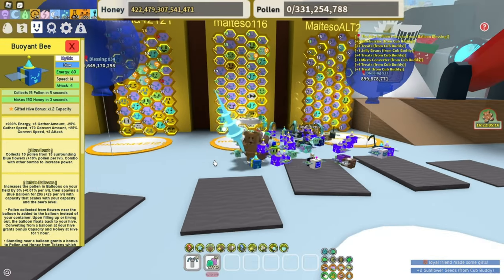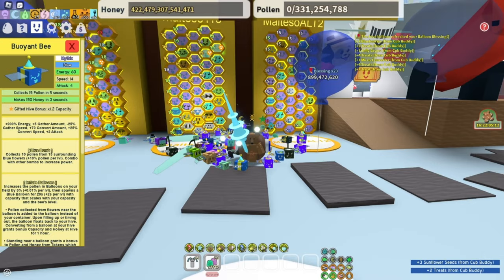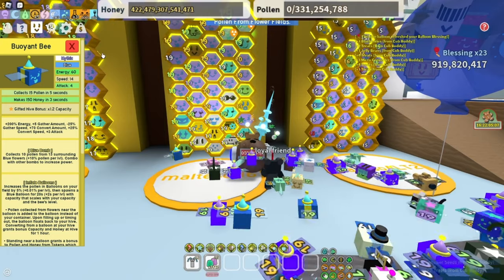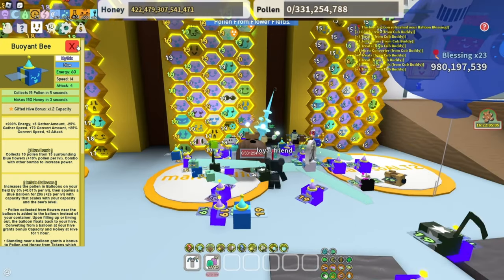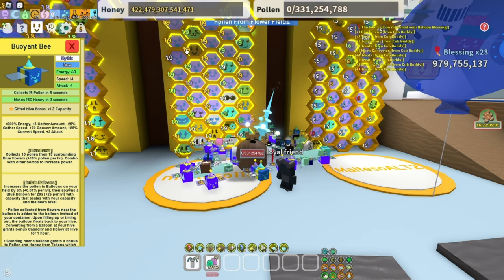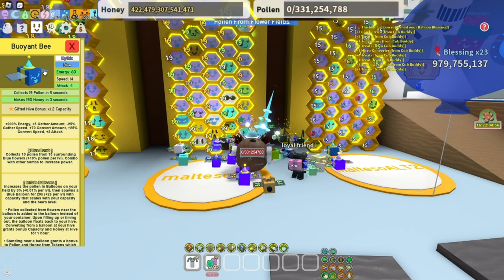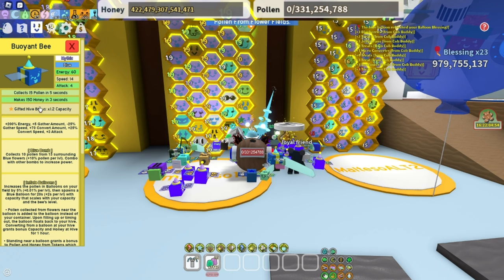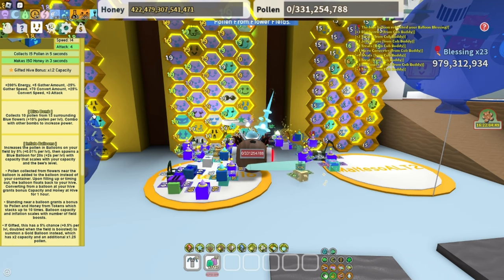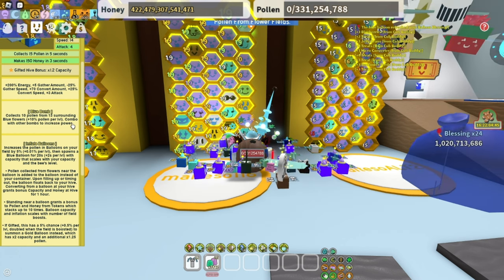Buoyant bees are literally one of the best bees for a blue hive. I have 21 right now. You could have 22 depending on how many music bees you have and your stats. They give you capacity and blue bomb — really nice. Before they had blue bomb plus, which was really good, but now it's a bit worse, though still really good.